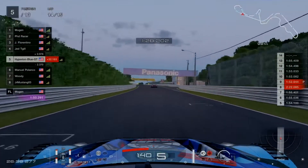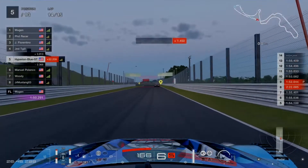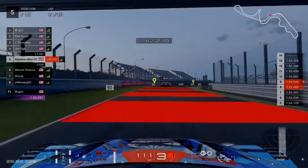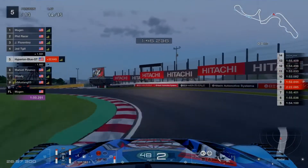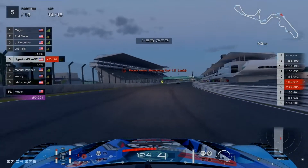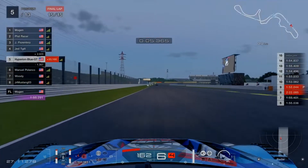Mugen takes the lead heading into the final lap. One more showdown as PhD Racer and Jay Florentino in the Honda NSX Concept GT500 move on to the final lap. It all comes down to this — excellent long-distance battle for the top 3 drivers, stepping up for the goal to finish in the top 3. Mugen set for a good podium finish.